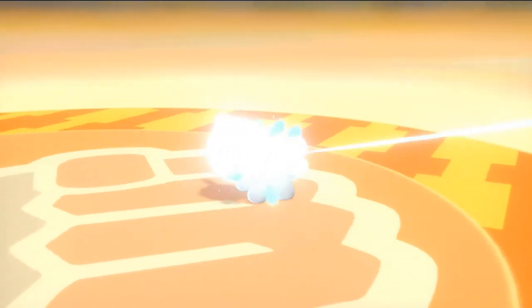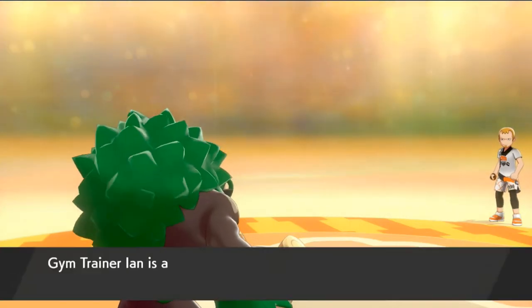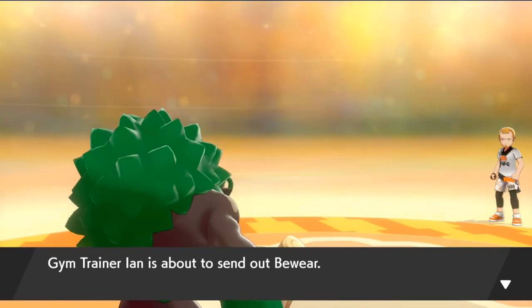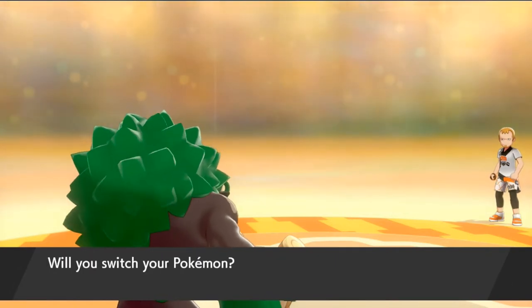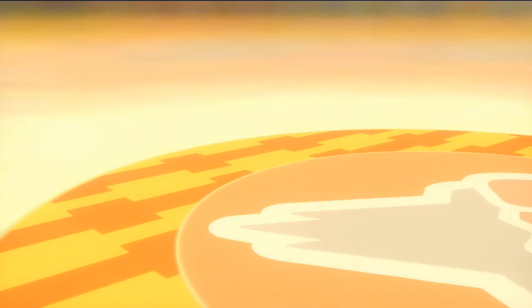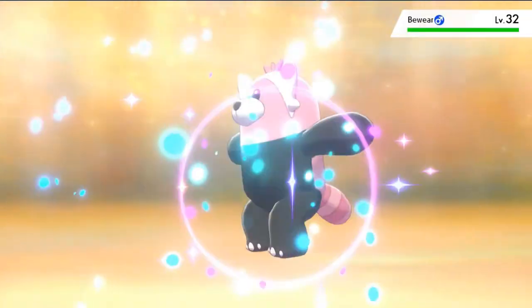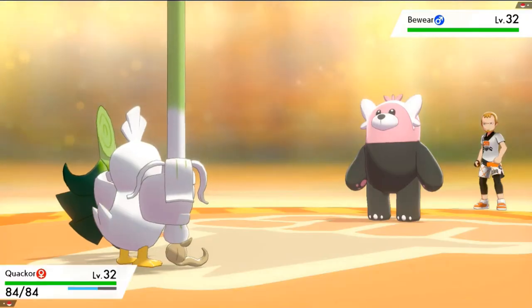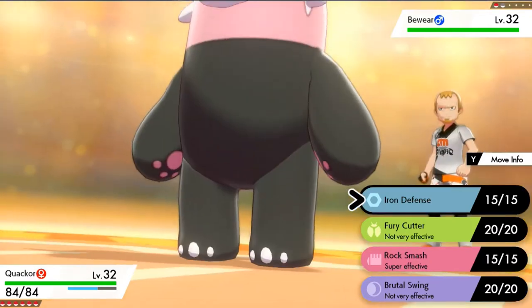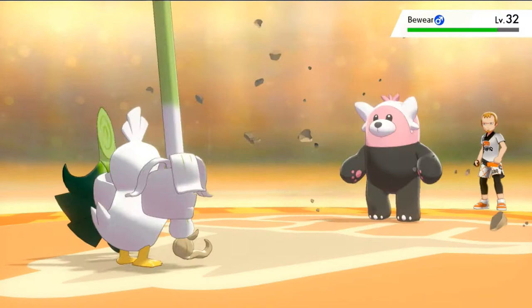He's coming out with Bewear, so I'm going to be coming out with Quackor the Fowl. Let's go Quackor! Oh yes — I'm very prideful of this Pokemon right here because finally we got ourselves a Sirfetch'd, a very very popular Pokemon. Let's go right ahead and use Rock Smash. Bewear is still a Normal type Pokemon and he's going to be coming out with a Take Down attack — not so effective, but it takes a huge chunk out of this guy's HP.